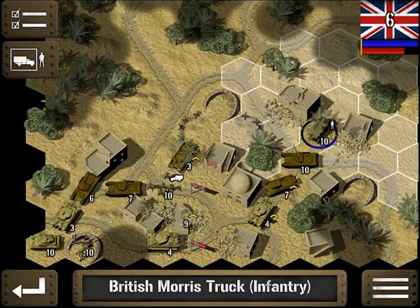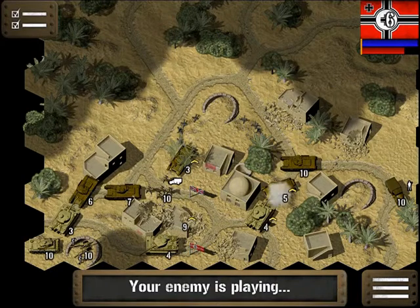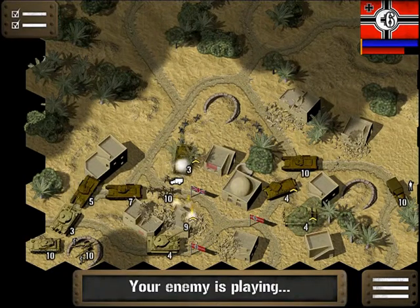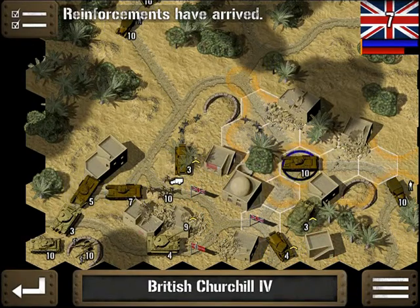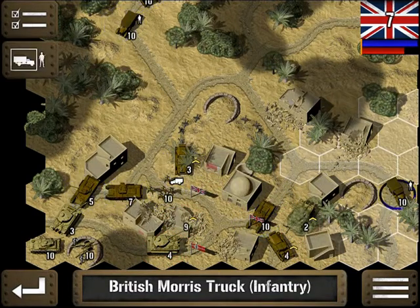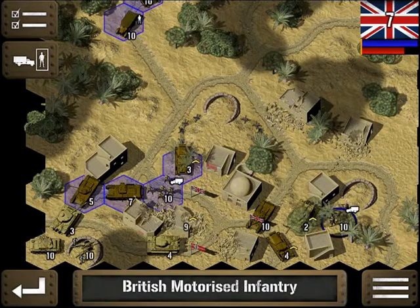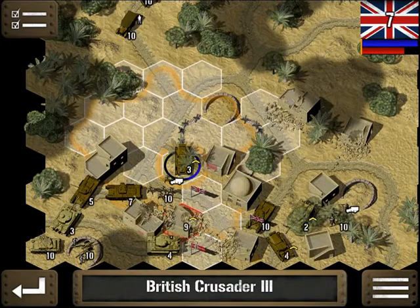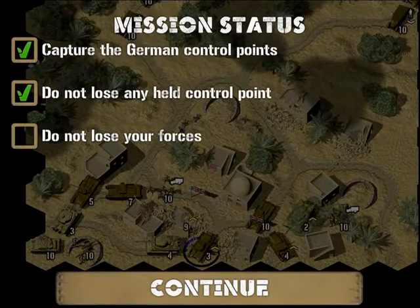Now I'm going to bring this Mechanized Infantry Group around, and we can bring him through the back way. We've got some reinforcements, which is cool. Now we're going to dismount. We captured the three control points and we didn't lose any of the control points we got. This was a bit of a quick one. Victory is ours.